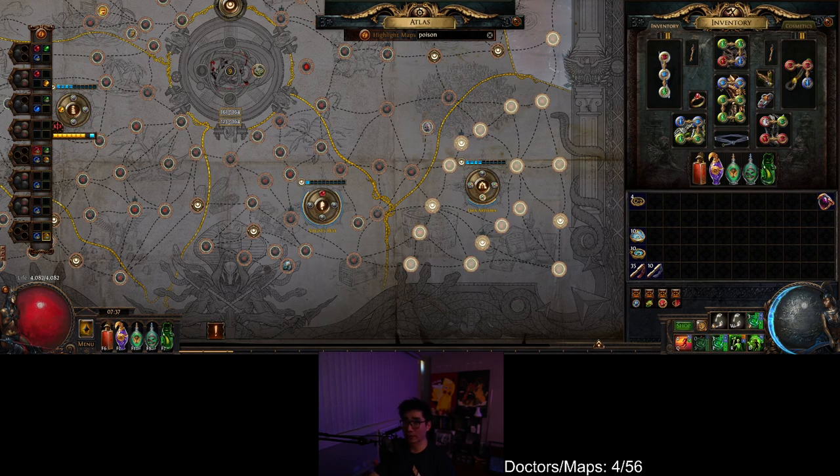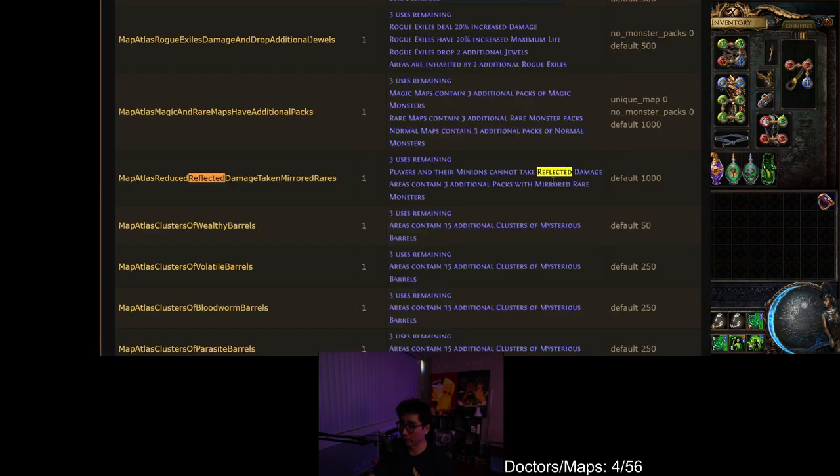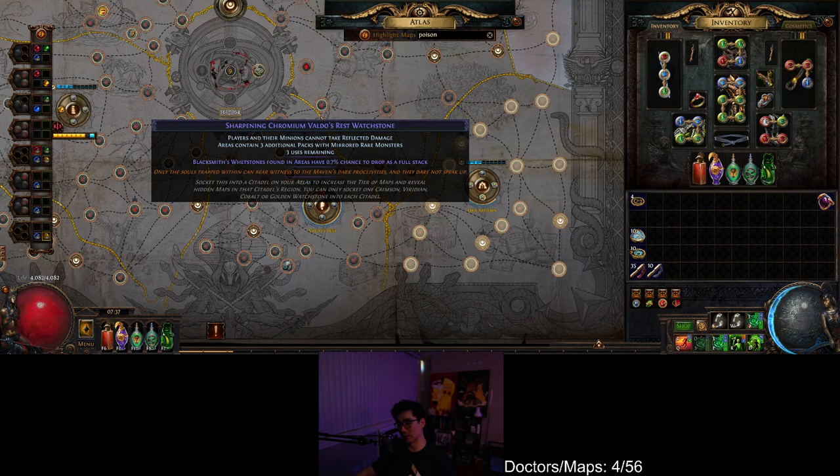Let me check 'reflected.' I don't think that one is 1,000 — but actually it is. This one is 1,000 weighting if you look right here. So this one would actually be okay to keep.